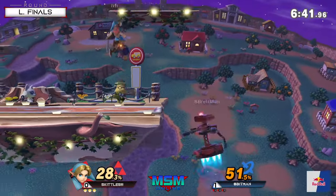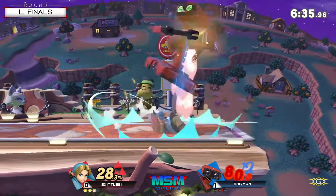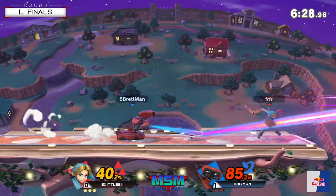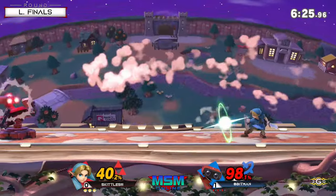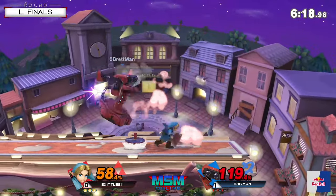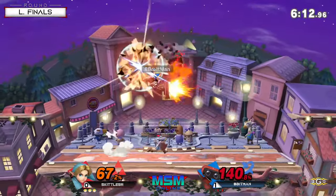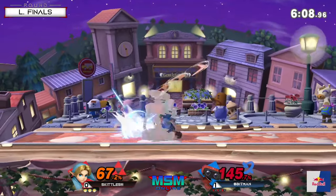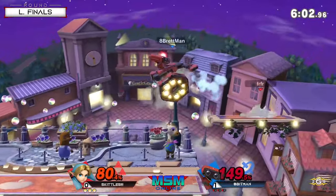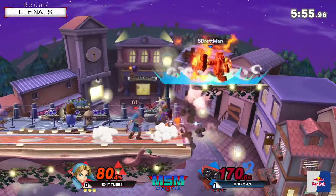This is going to be a completely different matchup, especially because Young Link can cover him differently. You can cover specific getups with bomb if you Z-drop it, then either boomerang, forward air, Z-air — you name it. It's going to be good against ROB because ROB coming back from the stage can be either very predictable or very rough. You just saw ROB tries to start his gyro and he just immediately gets attacked by the arrow.